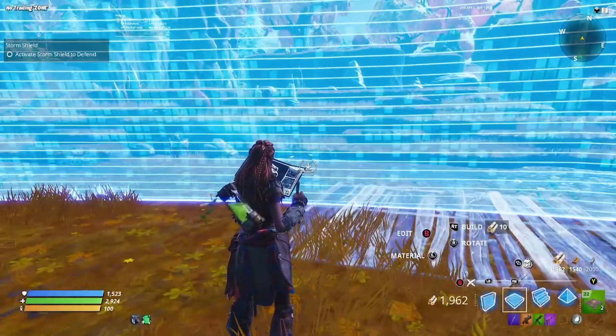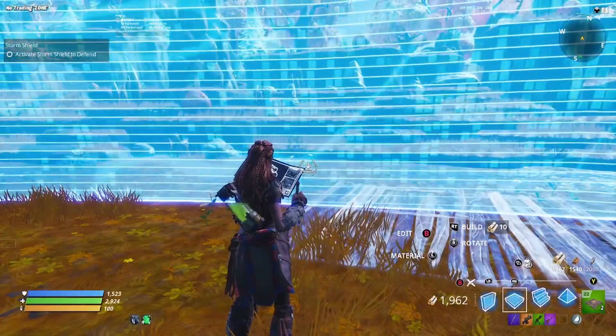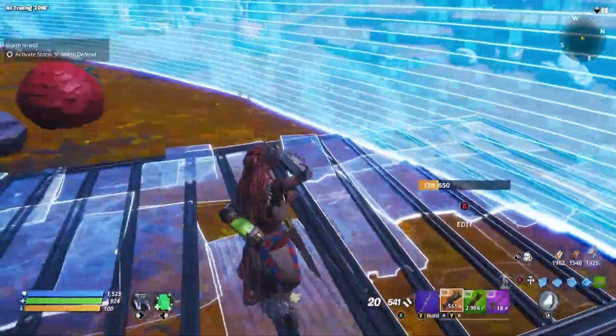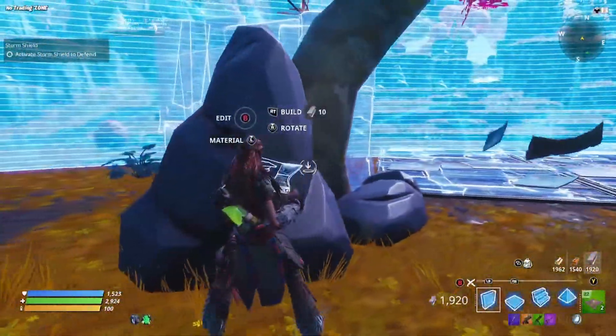We are going to get attacked on our first Storm Shield Defence from the North, the South, the East or the West — it is going to be totally random. Majority of the time they do tend to come from the North and East; those are the two areas I've found in the past that they tend to come from.